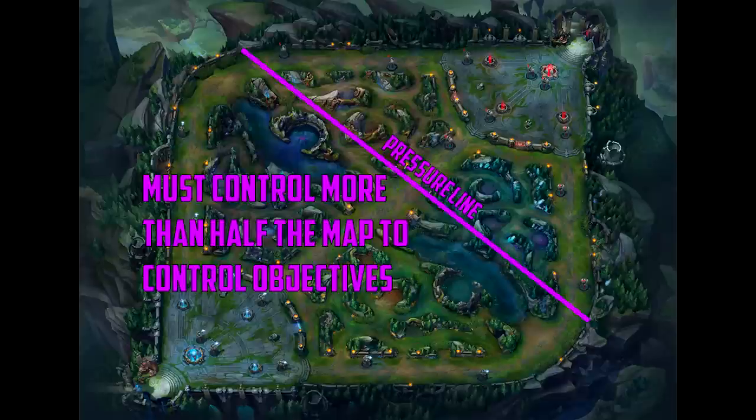The next logical question is: how do you have objective control? All of the objectives you want to control are either in the river or past the river on the enemy side of the map. So to control those objectives, you have to control more than half the map. When I'm in a game, I try to imagine a line I call the pressure line. The pressure line is defined by where each champion from both teams is located. It tells me where my team is strong and weak, what objectives we can take, and which of our objectives are in danger.